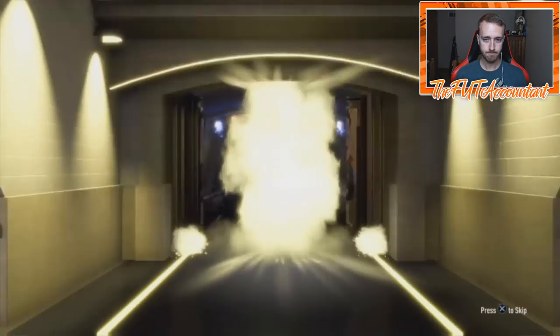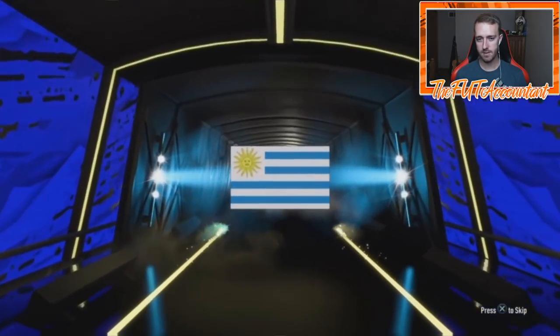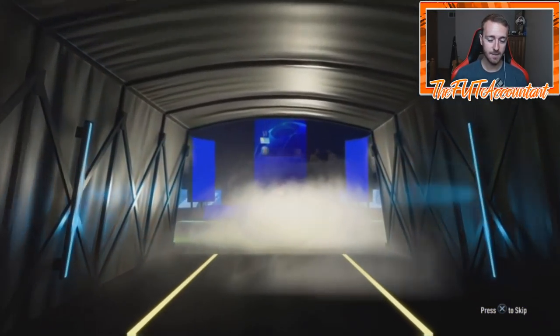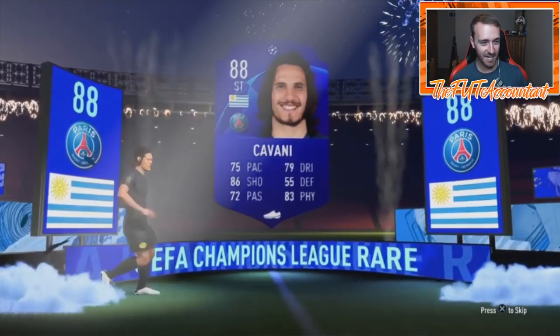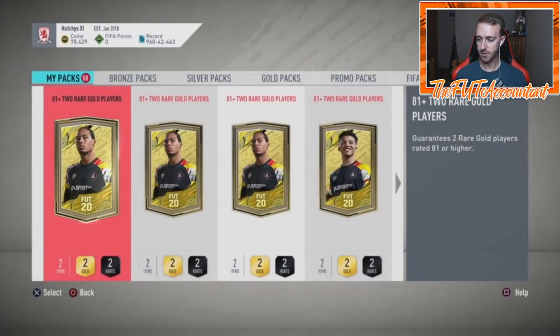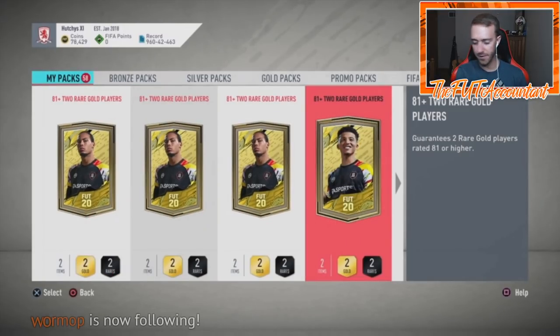Board drop! First special — that's a UCL card, be somebody good. Yeah, it's Suarez... Cavani! 88-rated Cavani from an 81-plus, that's a dub. That is a W boys, we take those. Just kind of seeing how these packs give out, you know — I'm kind of curious to see how they perform.